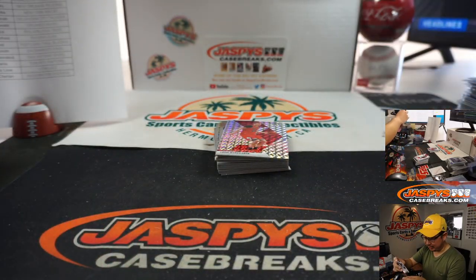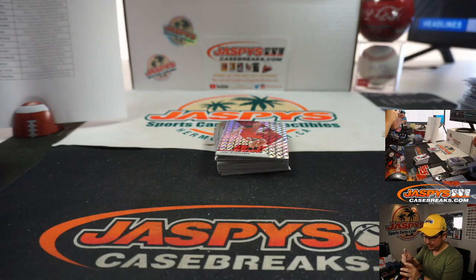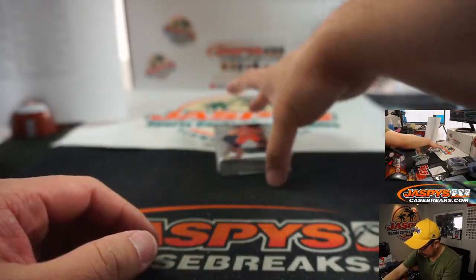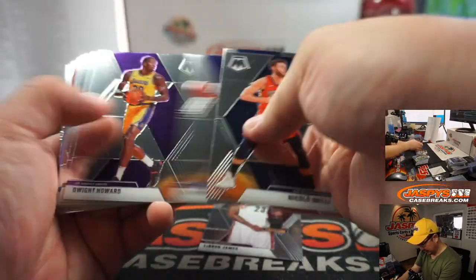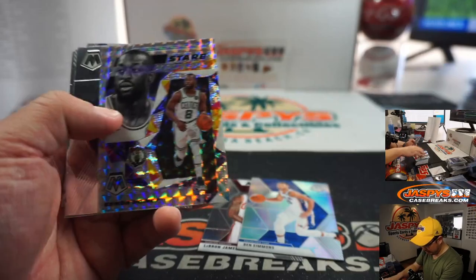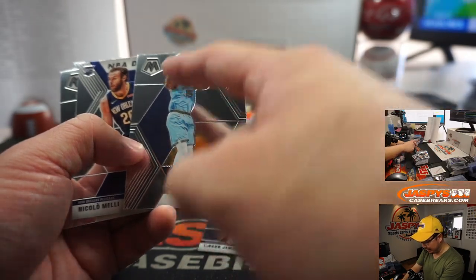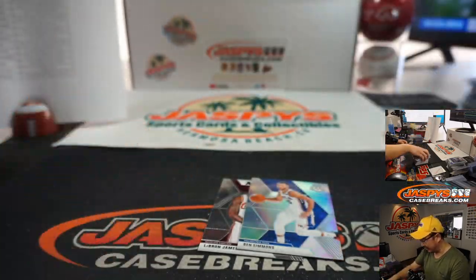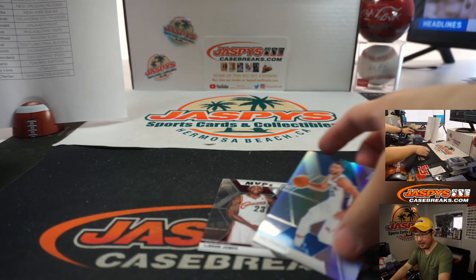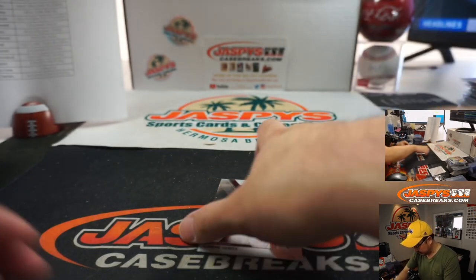I like the Charlotte guys too — I think PJ Washington's pretty good, maybe a third-tier guy. Silver Ben Simmons, Larry Legend pulled his auto earlier. Kemba, Brandon Clark is a good lower second, high third-tier guy — he's been playing some good ball. I like PJ Washington. We pulled some nice stained glasses too — those have been pretty strong. Did we pull a Giannis or a LeBron one?